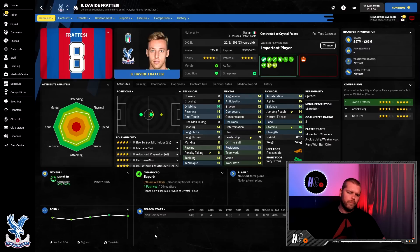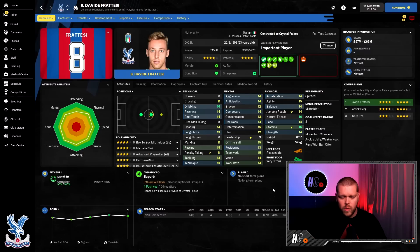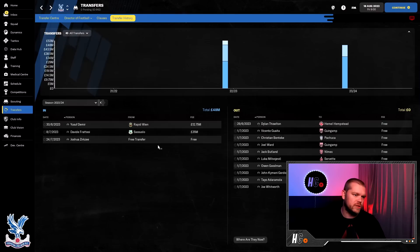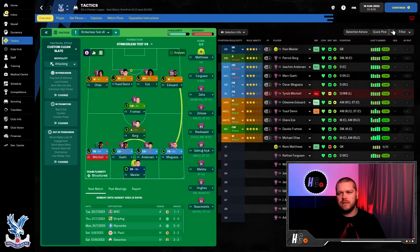We also signed Davide Fratesi from Sassuolo — a player I've never signed before and I can't believe it. He looks really, really well-rounded. He's got 14 finishing and will play as a central midfielder on attack. He's good on both feet with a very strong right foot. We also picked up Josh Zirkzee on a free transfer from Bayern. He'll be retrained as a shadow striker. So we've expanded the team and I'm really excited about Fratesi especially.